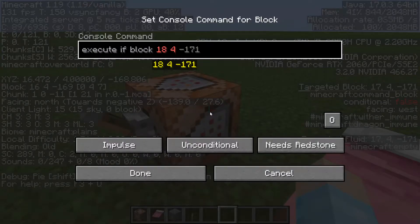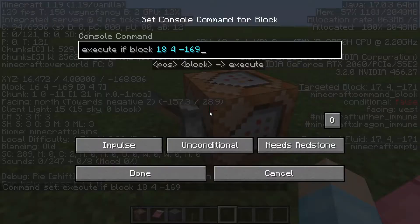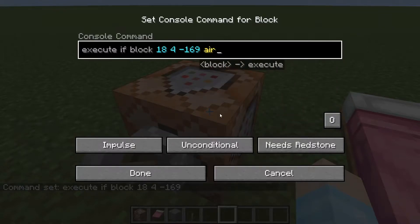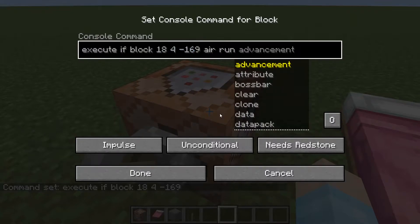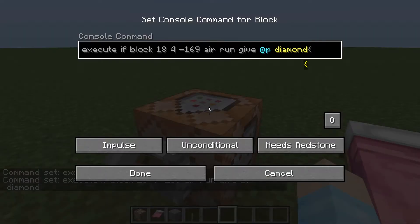So it's 18, 4, 169. And then we're going to check if it turns into air — you can do 'air' or 'minecraft:air', but we're just going to do 'air'. Then run — I usually like to do give myself a diamond as a way to test if it works. I'm going to have it on repeat.